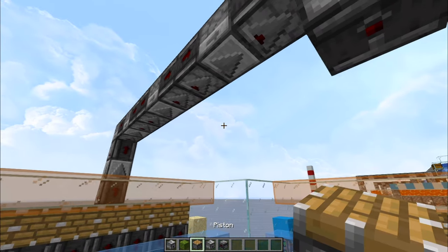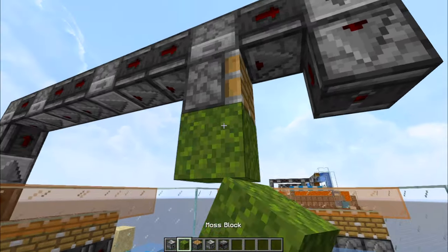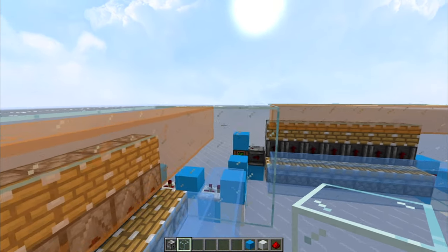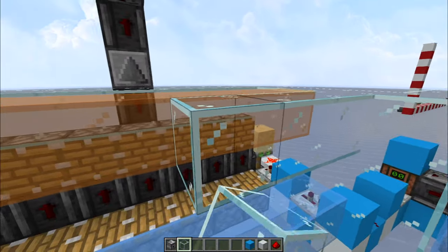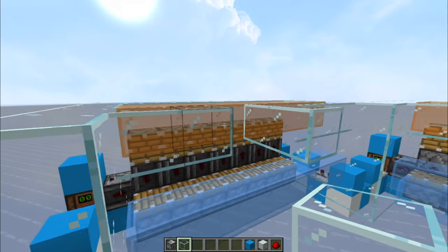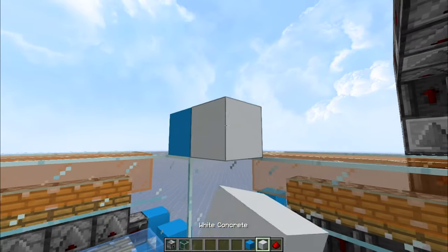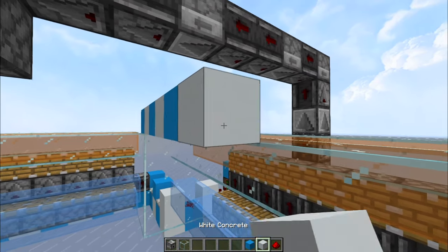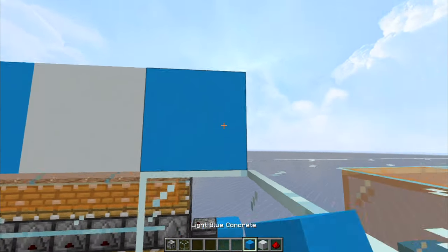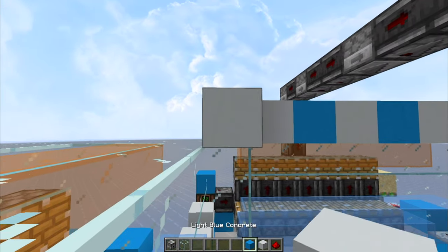The observer is pointing down but it doesn't need to be — it's just to transport the signal. Place the piston below this dropper, which will power the piston, and place the moss block under the piston in front. You can also add the second row of glass in front of the one holding the lava, just for aesthetics. Then using that corner, count out: two, three, four, five, six, seven, eight, nine, repeating the pattern around the structure.